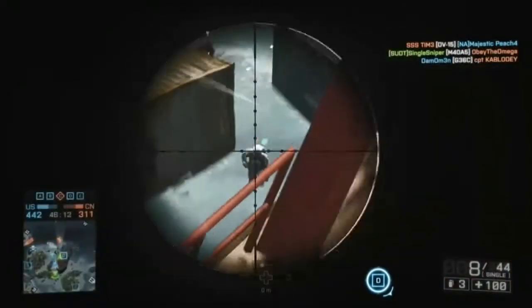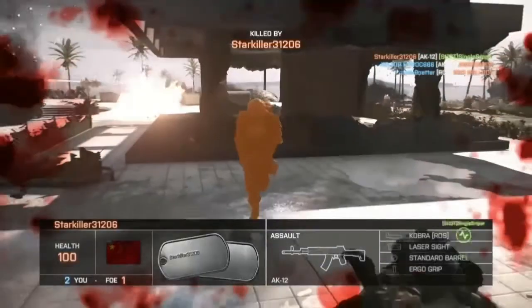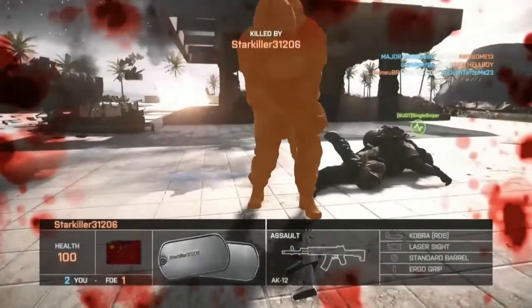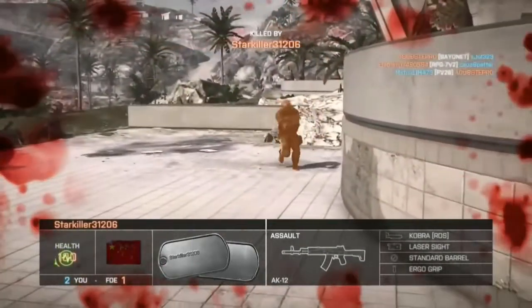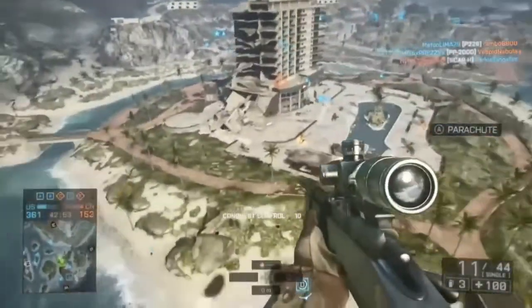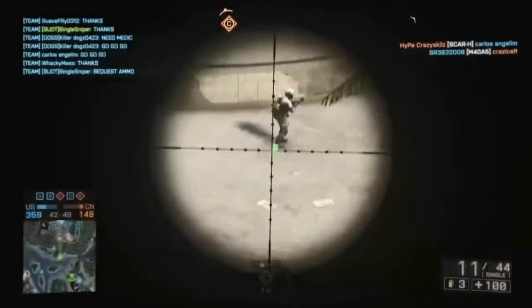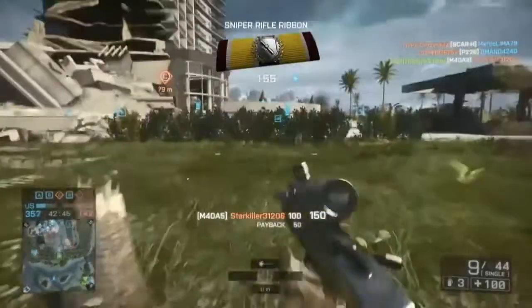It is good to know that if your spawn beacon is placed under a building with a roof over it, you are going to spawn where the spawn beacon is instead of parachuting. Here this guy takes my kit, which kind of annoyed me, so I wanted to get back and get some easy revenge. With the spawn beacon you can parachute in from a good distance away to get that revenge kill, as you can see here. I want to say I won that fight.